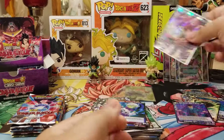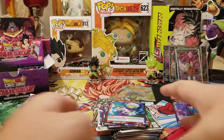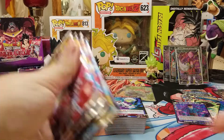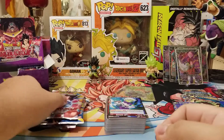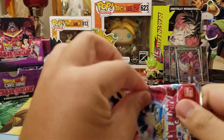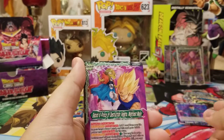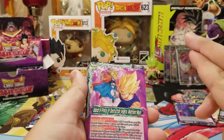I forgot that Boo was in the set. I had to get my charger because the battery was dying. So we have five packs left. I think we have all our Supers, so anything left is either a secret or we could get a SPR — can we get a secret?